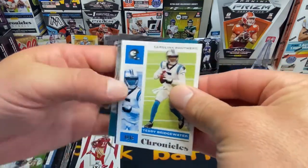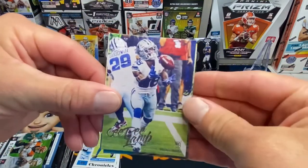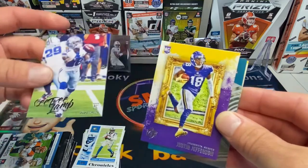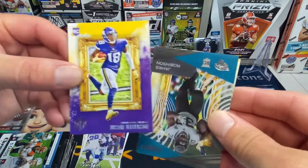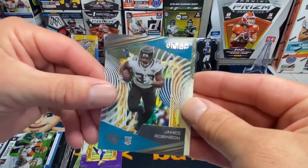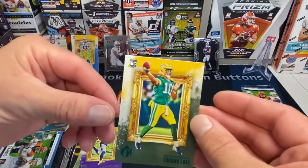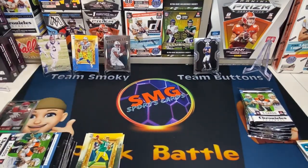Come on, we need some good stuff here. Bridgewater. CeeDee Lamb — pretty nice card. And Justin Jefferson! He has Junction boxes going. James Robinson on the Clear Vision acetate card and Jordan Love on Gridiron Kings. Bag up that acetate card!